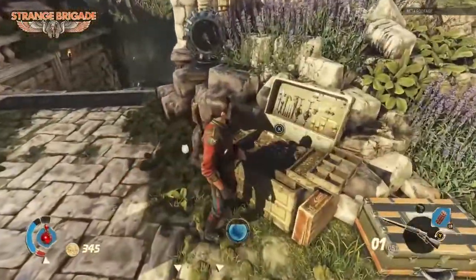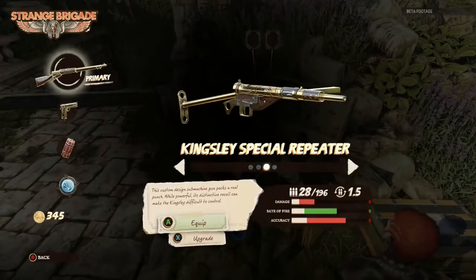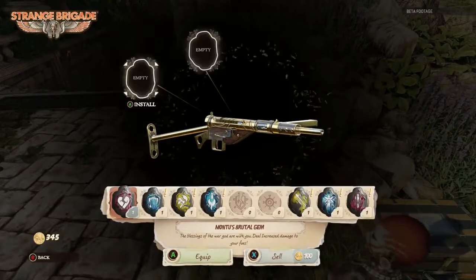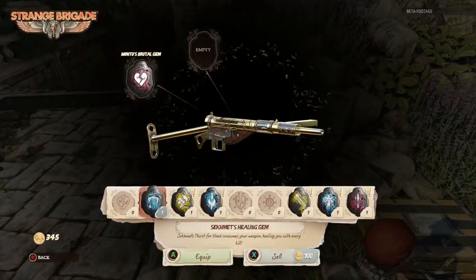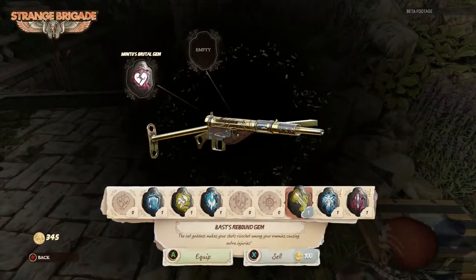We're about to see here the power gems being applied to the weapon. Each weapon has got a different number of slots, and you can use damage upgrades but also considerably different effects — like ricocheting bullets, ice bullets, or fire bullets. As you unlock more and more powerful weapons, they come with more slots available.